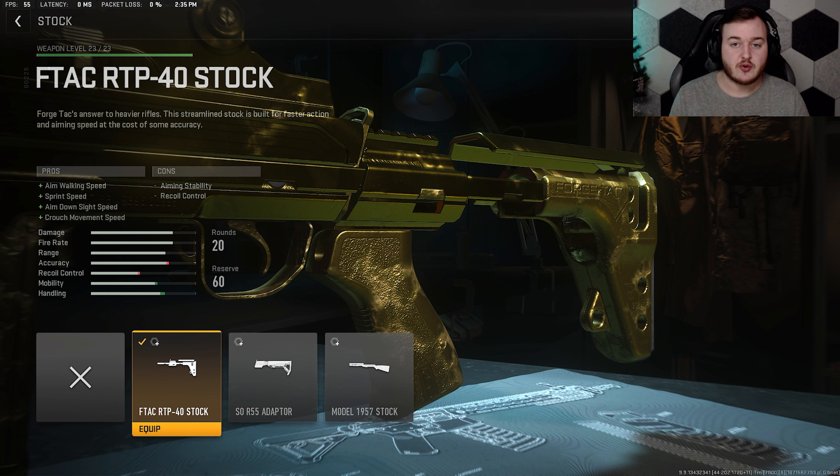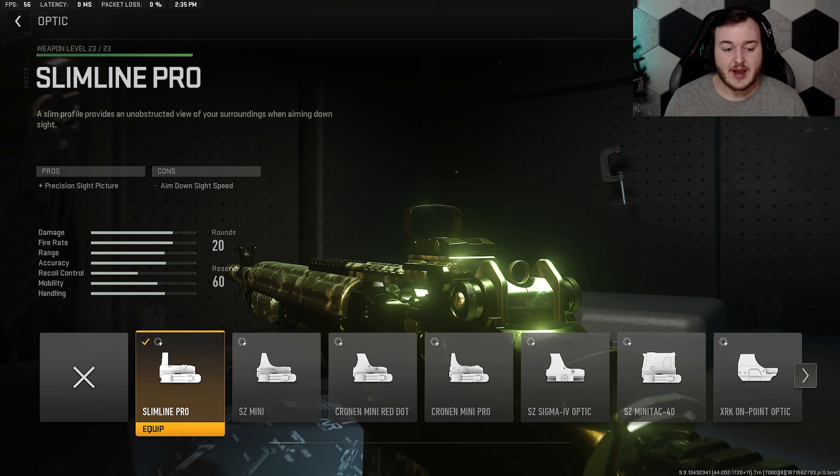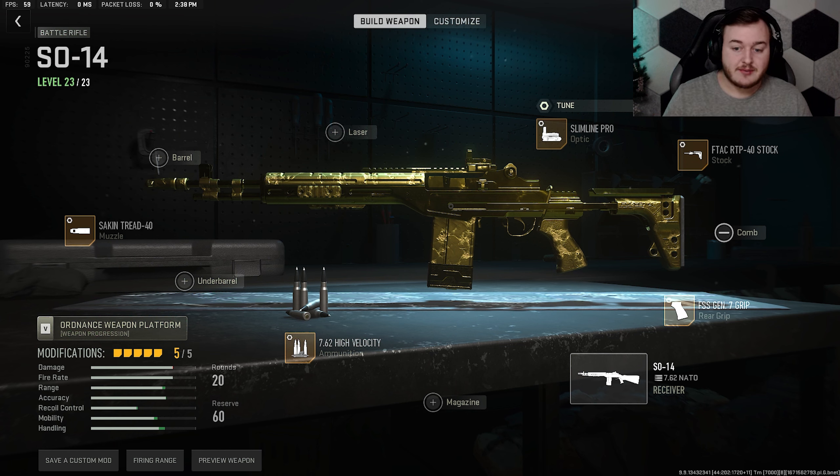For the stock we're going to be using the F-TAC RTP 40 stock. That's going to boost aim walking movement speed, sprint speed, aim down sight speed, and crouch movement speed. I don't crouch a lot but it helps you move faster while crouching and aim down sights faster. Running faster around the map helps objective players and flankers like myself. That aim walking movement speed when aiming down sights and walking can really help with pre-aims.